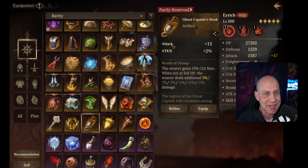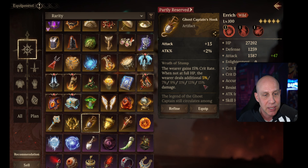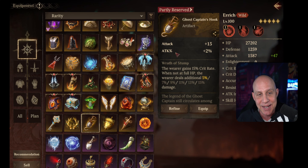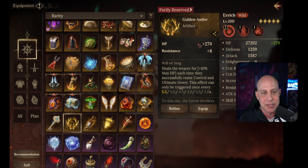This hook legendary — I kind of like it. We got attack and attack percentage, we get 15% crit rate flat out, and when not at full HP the wearer deals 15% additional damage. I think that's pretty strong — a lot of times my DPS is not going to be at full HP and I'm going to do 15% additional damage. I get the 15% crit rate flat no matter what, plus attack percentage and attack. We'll test this out on the test server quite a bit.